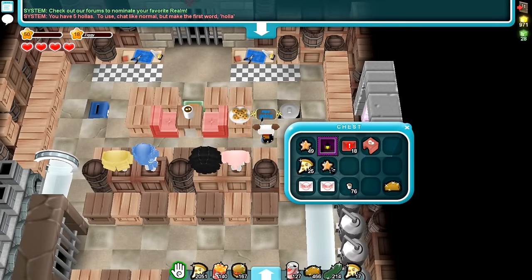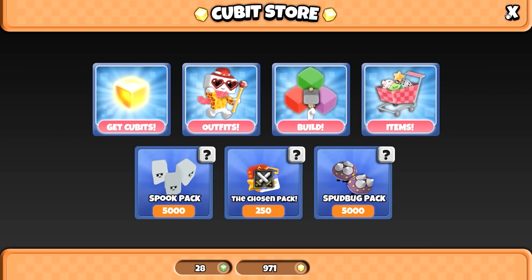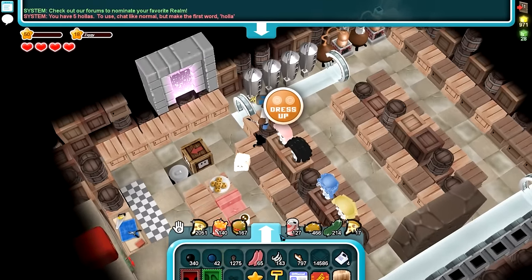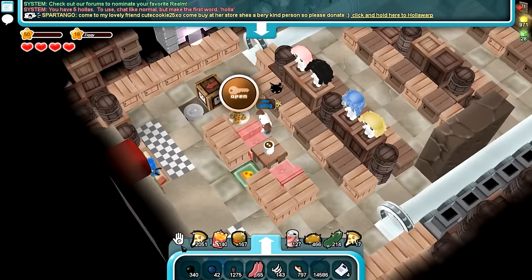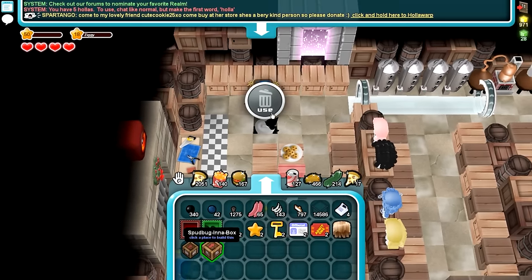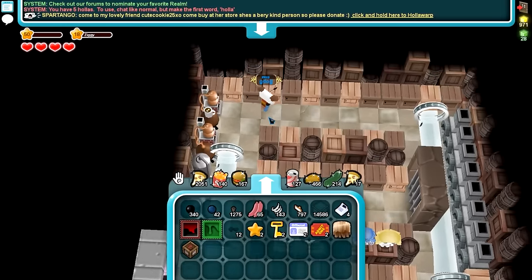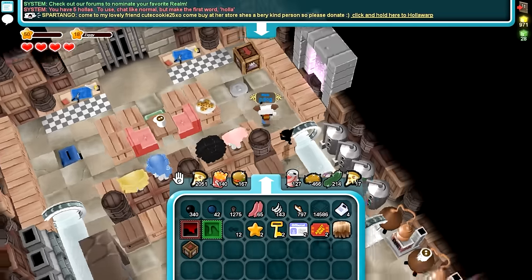We've also got the spud bug, which is 5,000 for free — spot-on pricing. When you place the ghost box down, a ghost will appear and fly around in a circle. You can bury it and it'll appear on the block above. The spud bugs come out the way the arrows point and bounce off walls, which is cool.